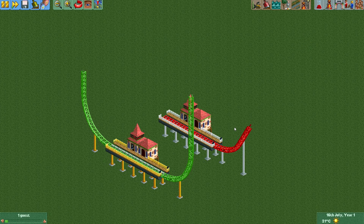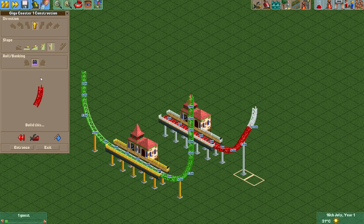With the yellow taxi coaster trains selected, you can see that I'm now also able to build the Giga coaster track vertically. But it will still look weird if you use the normal Giga coaster trains.